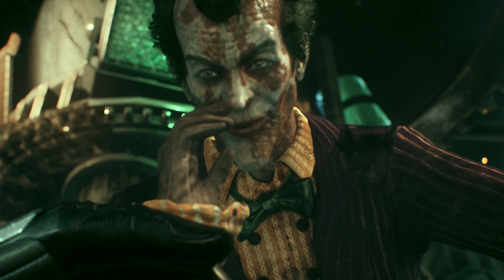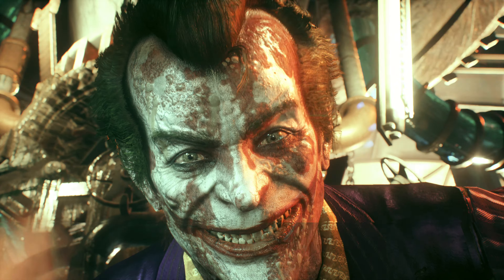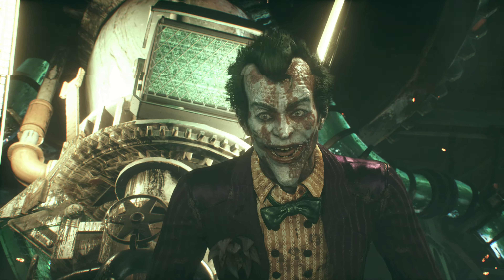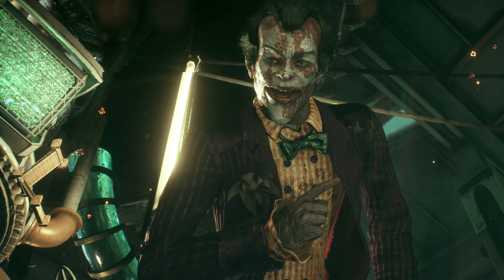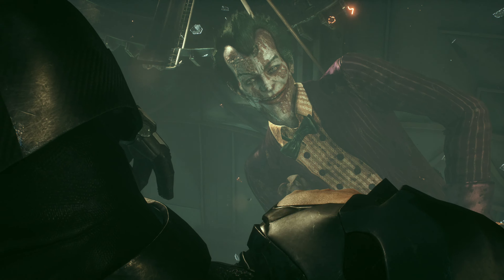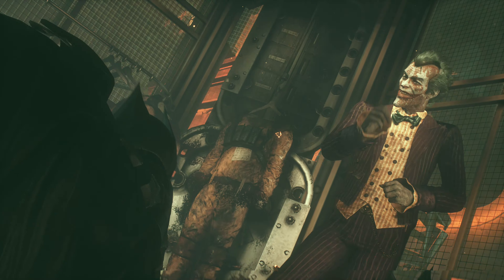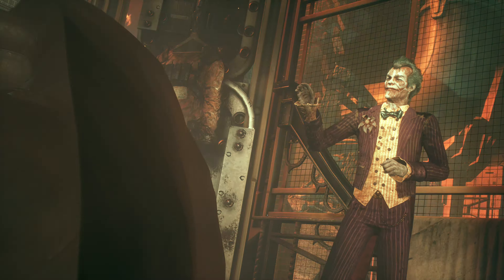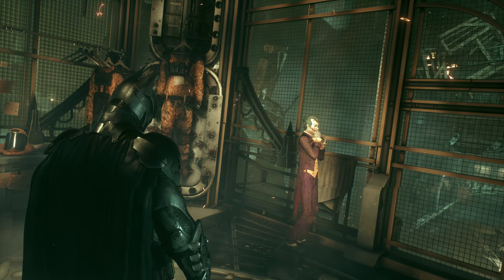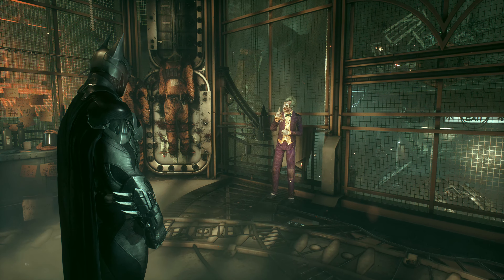Joker appears in a hallucination: 'Bruce... Bruce... Can you hear me, Bruce? Oh, don't act all surprised, Bats. You knew this was going to happen sooner or later. He's stuck deep inside you. Together, we're going to see what you deserve — a new Batman, a better Batman, a darker more... Well, we can come back to this later. First, we need to agree on some priorities.'